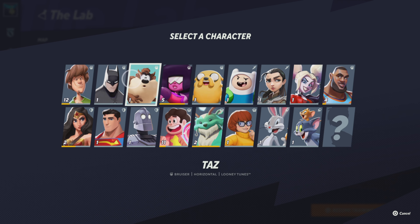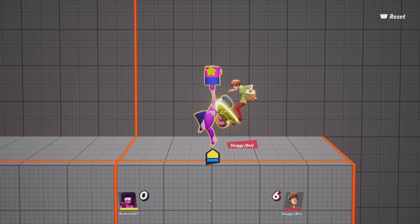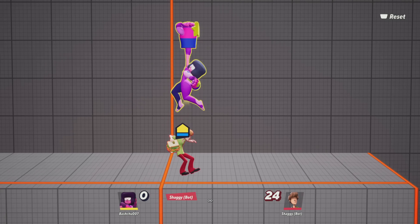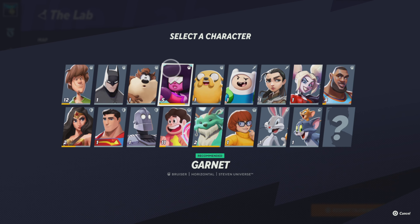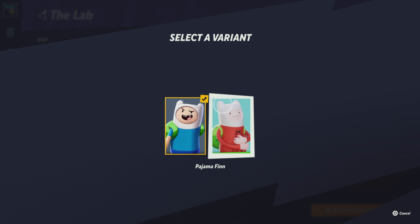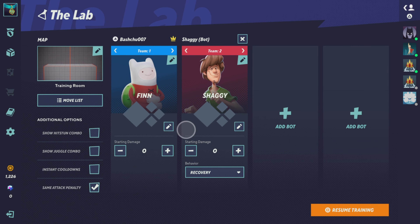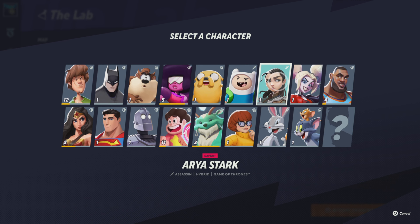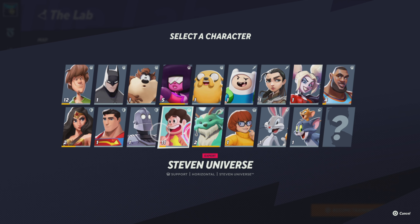Are you more of a bruiser — like Garnet — who hits hard, deals as much damage as possible while being quick? Or do you prefer the assassin class, which focuses on speed, with characters like Finn? Or do you want to be a tank, or maybe support?